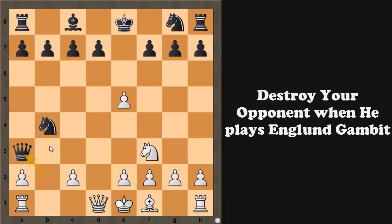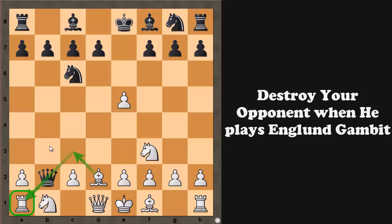So why did I say you can destroy your opponent when he plays the Englund Gambit? Friends, if you played bishop to c3, all the tricks of the Englund Gambit will work. In this position we will play knight to c3 — a very innocent move, but having a lot of tricks and traps. Now believe me, black is completely lost here. It just looks like a simple developing move covering the rook, but it sets up many tricks.